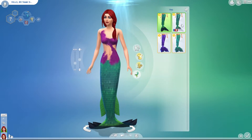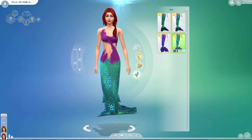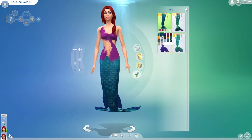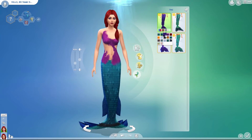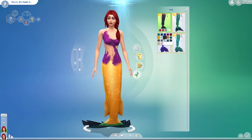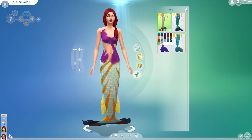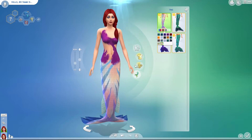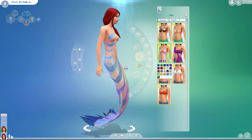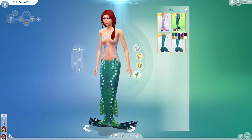Then obviously we've got the tails — we've got four different types of tails. Oh, this one even sparkles! So we'll start with this one, the normal type of fin — it's just adorable, I love it, it's so pretty. Oh I like the orange one, there's a rainbow one! Oh I do like that one, that one is super cool. What top goes with that maybe? Oh look at that, oh how pretty does she look!